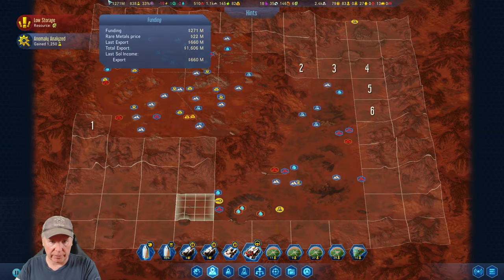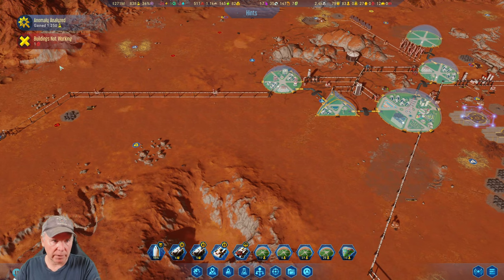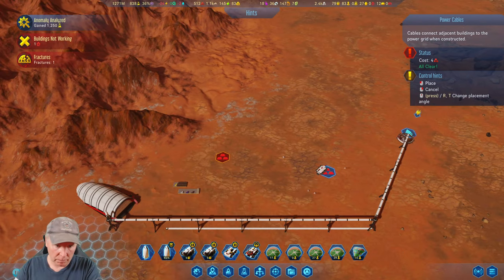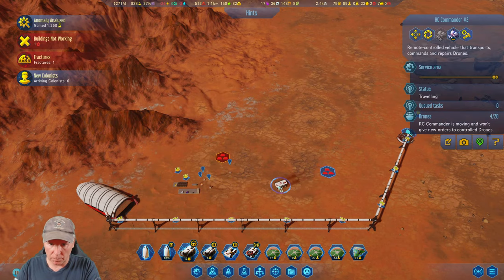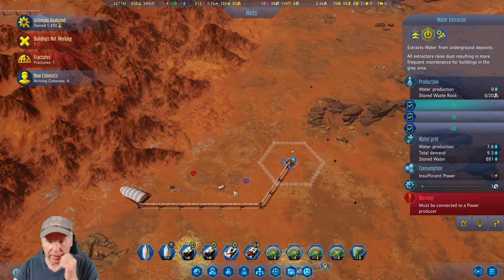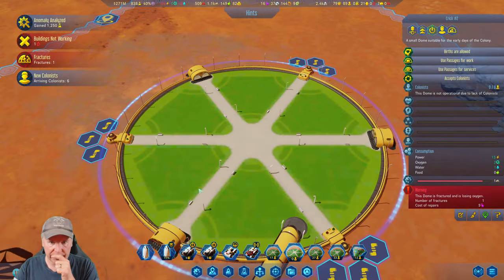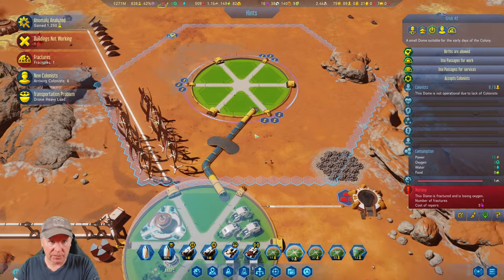Let's see what we're doing — we're getting ready to land. Why is one water extractor not working? It has no power — well we're going to solve that real quickly. New colonists have arrived. This must be connected to power — yeah, we're connecting to power. You're doing your thing, you're going to go over here and drop everything. There's a fracture in the dome — did it fix it? Are we fixed? Losing oxygen — of course it is, and power.